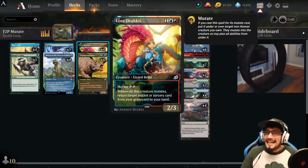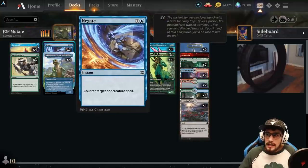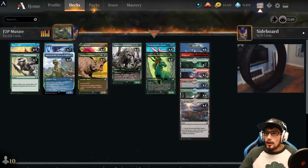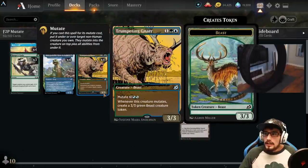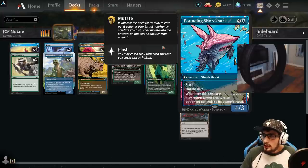That's the main tech. Ranger's Guile is instant speed for one — target creature gets +1/+1 and gains hexproof until end of turn, protecting our mutate stack. We also have three copies of Negate — instant speed for two, counter target non-creature spell — protecting us from removal. We have the Trumpeting Gnar, which costs three, mutate for five. It's a 3/3 and whenever it mutates it creates a 3/3 green Beast token, so we can build an army. Last and surely not least, four copies of Pouncing Shoreshark — a 4/3 with flash, mutate for four — and whenever it mutates you may return a target creature an opponent controls to its owner's hand.